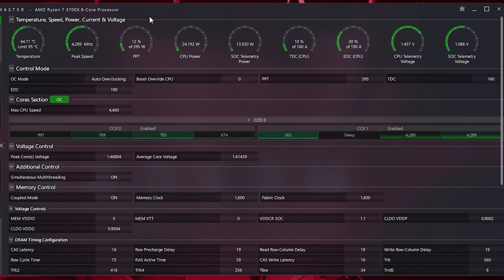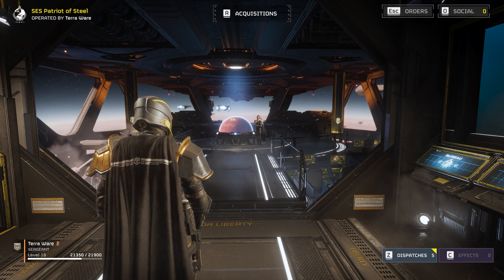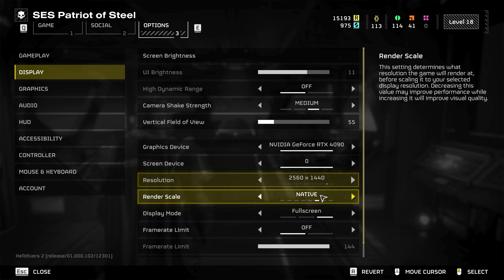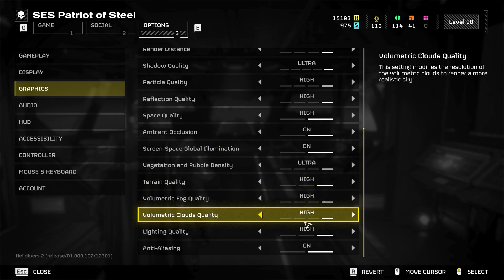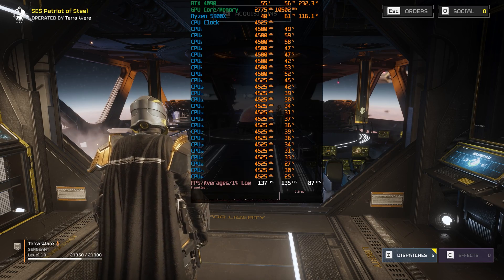I also ran the 3700X. So let's hell dive straight into it. We're going to begin by showing these settings. This will focus on 1440p with maxed out graphical settings, which should be no problem for the 4090 — which should be consistently CPU bound here. Obviously I can't show all the cores running at the same time, otherwise we wouldn't be able to see a damn thing.